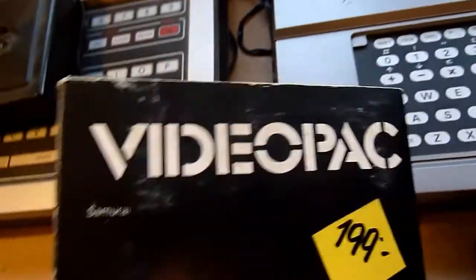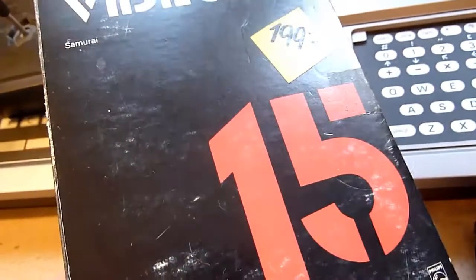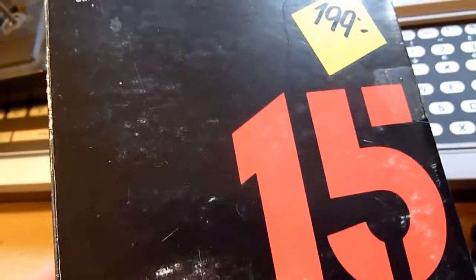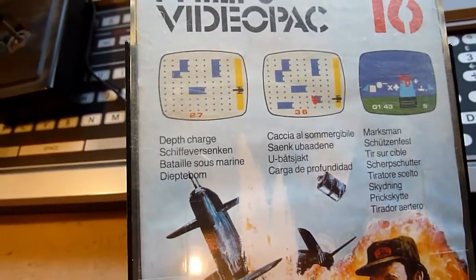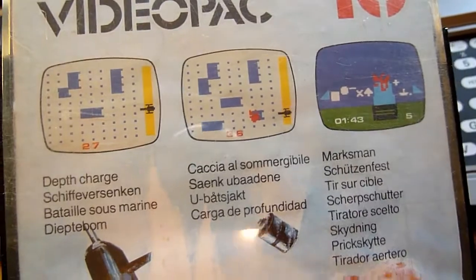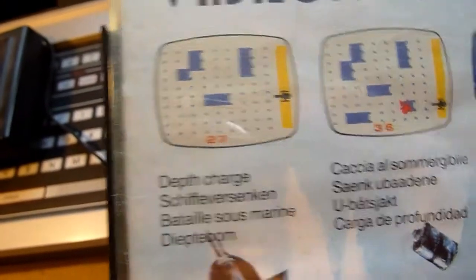Number fifteen is the Samurai game — it's a board game, maybe similar to Logic Chess or something like that. It's a logic game. Number sixteen has Death Charge and Maxman. Maxman is really good — you shoot these little strange symbols and it's a really cool shooter. Death Charge is okay, but it's not the greatest, believe me.